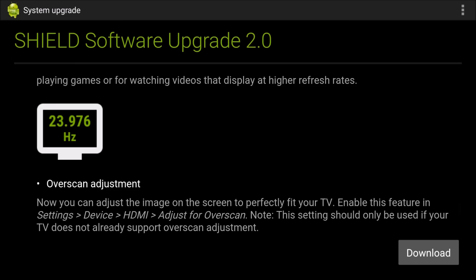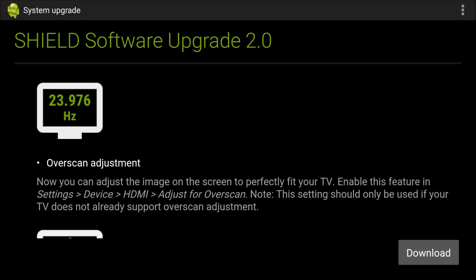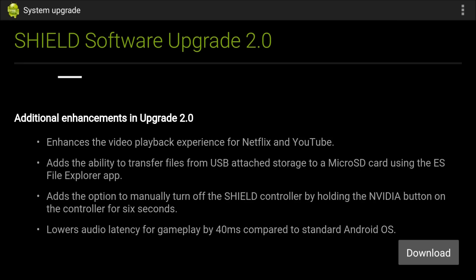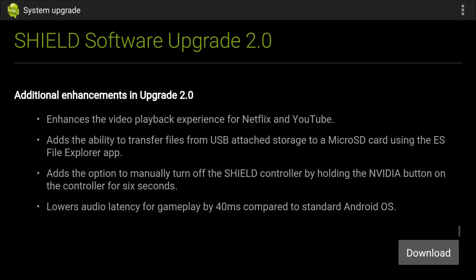They finally have over-scan adjustment — this was missing before. A lot of people would complain that the video on their TV was not lined up correctly, so now it looks like you can adjust for that. It enhances the video playback experience for Netflix and YouTube, adds the ability to transfer files from USB storage to a microSD using ES File Explorer, and adds the option to manually turn off the Shield controller by holding the NVIDIA button for six seconds.